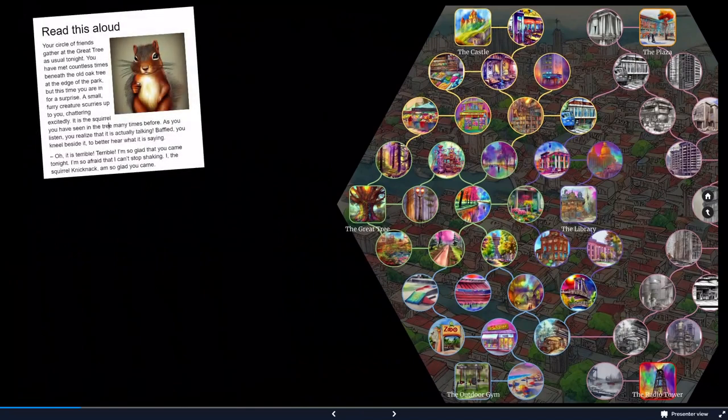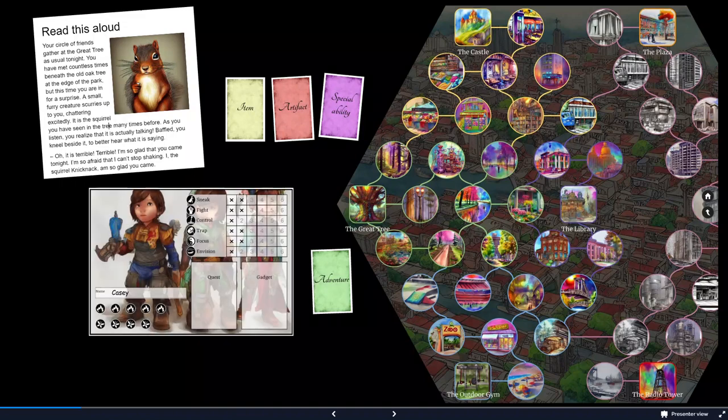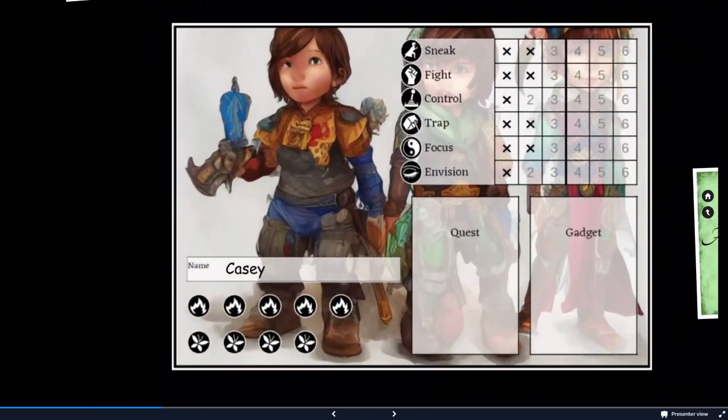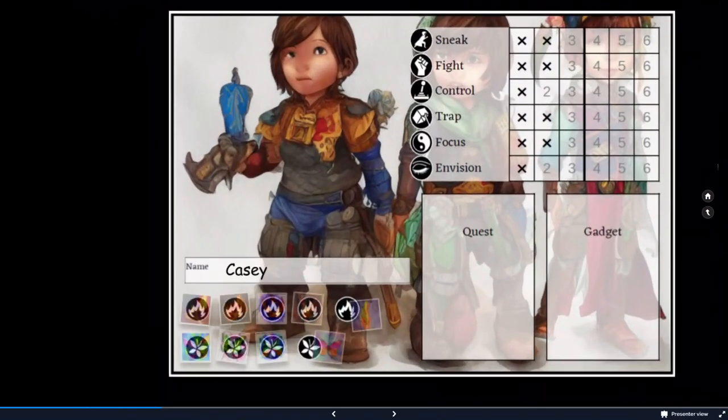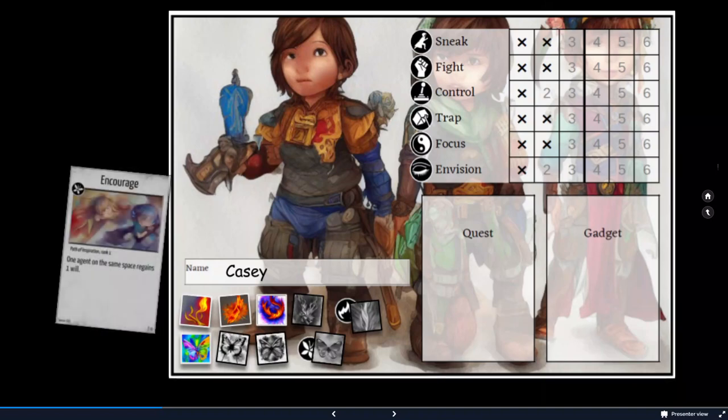The campaign starts by reading a bit of the game story. A talking squirrel appears asking the agents for help. Then some components are added to the game and players are instructed to take an agent sheet and select a name for the agent. Then they get will and imagination tokens. When will or imagination is lost, the tokens are symbolically flipped to the gray side. Each agent then gets a unique special ability.